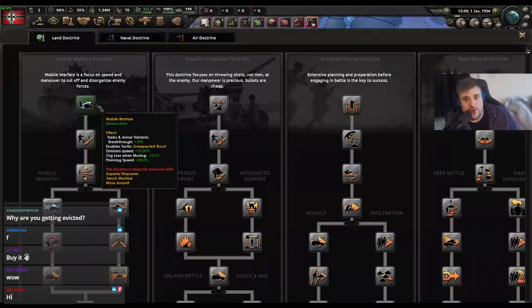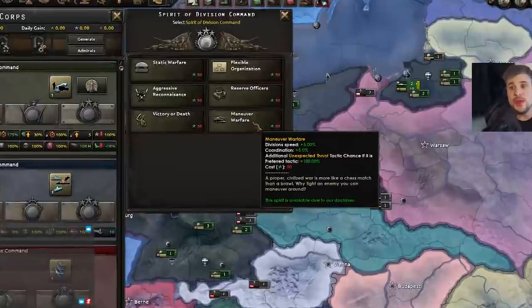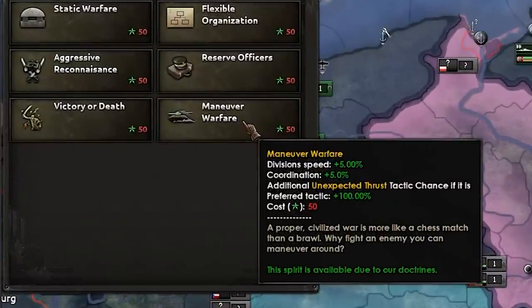You can also get coordination from Mobile Warfare 2 if you have the officer core. We also need to talk about some of the officer core spirits that are unlocked based on certain doctrine paths — there are only four of them so we don't need to go into too much depth. Extra 5% coordination and extra 5% division speed — for the most part this one is probably one of the worst ones, unfortunately.